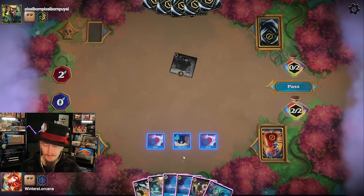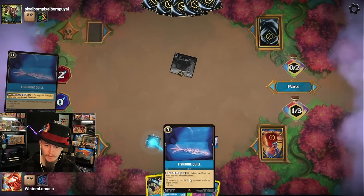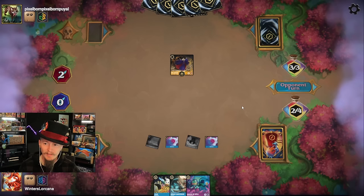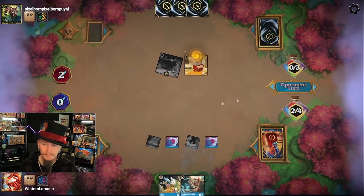I definitely need to get one of these things down. I'm not cheating out Hiram this turn, so I'm pretty much only playing the Fishbone. Let's go ahead and ink you — I don't need two Fishbones. Pass the turn. We're pretty much going straight to Hiram because I suspect some hand hate right here. Hopefully it's not a song — the Mufasa-in-the-sky one that makes you discard two cards, 'You Have Forgotten Me.' It's not a song so they couldn't sing it, but that's what I suspect.